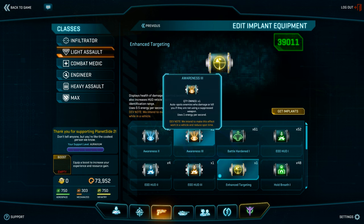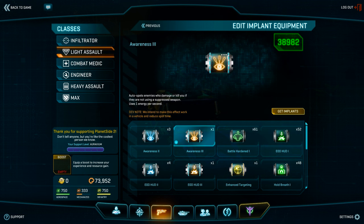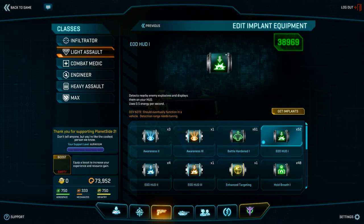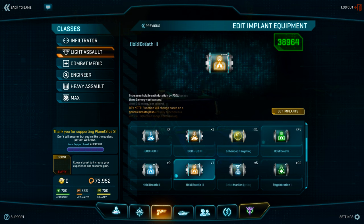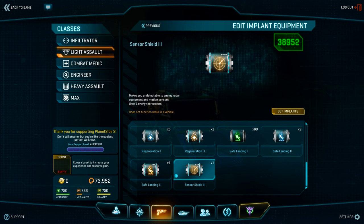Implants have their own slot available in your class loadout and each yield a specific benefit for your character. These implants include: Awareness, which will auto-spot enemies who damage or kill you if they are not using a suppressed weapon; Battle Hardened, which reduces camera shake from all explosives as well as flinching when getting hit by bullets; EOD HUD (Explosive Ordnance Disposal Heads-Up Display), which will detect nearby deployed explosives and display them on your screen; Hold Breath, which allows you to hold your breath longer while using a 6x magnification scope or higher, or an infrared/night vision scope; Safe Landing, which reduces fall damage and extends the distance before a fall deals damage or becomes lethal.